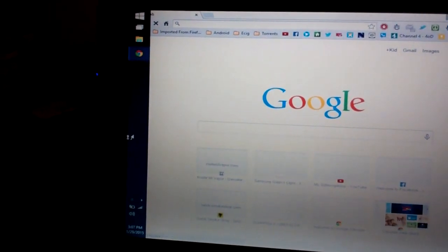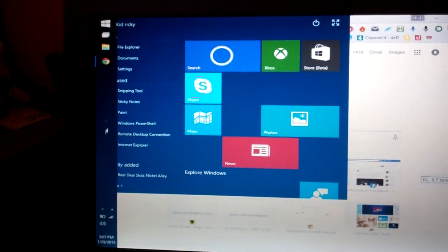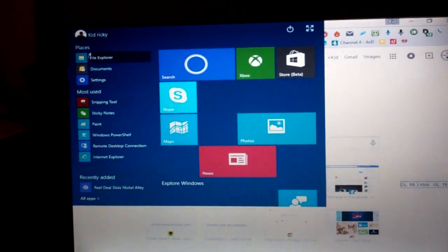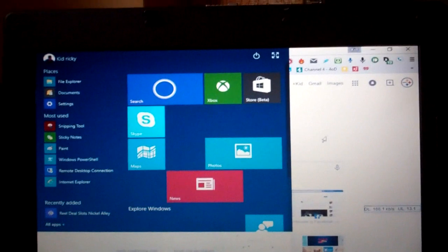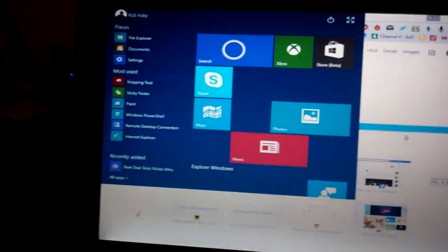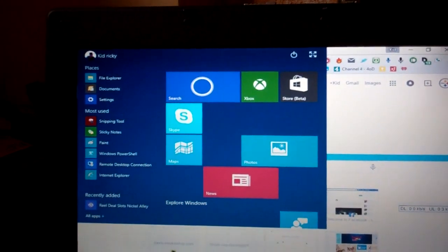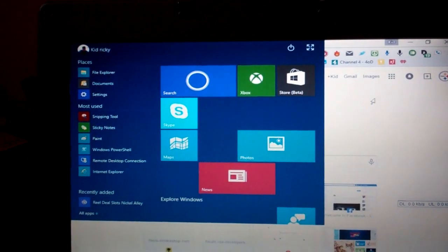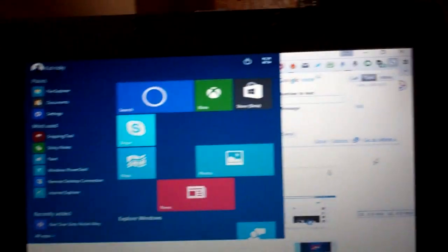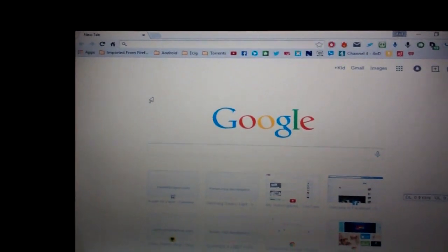It does have issues running the taskbar on this side. If you go up here and click on the Start menu, you can't see what's there until you click it, and then sometimes it won't go away. It does have some issues still, but other than that it works pretty decent. Let's see if I can get rid of this thing — okay, there we go.